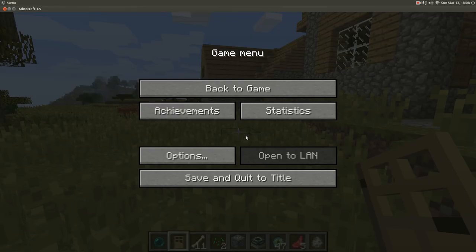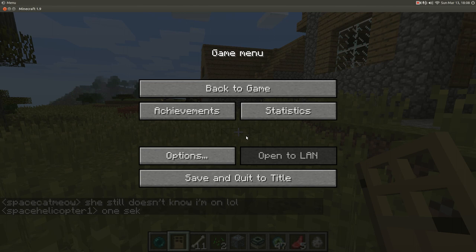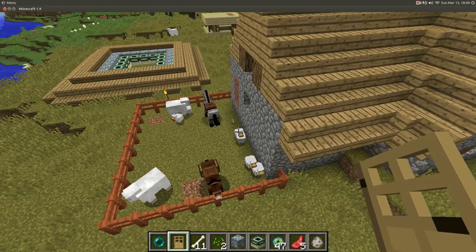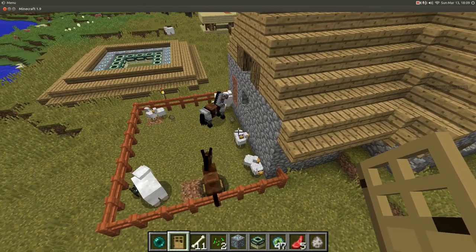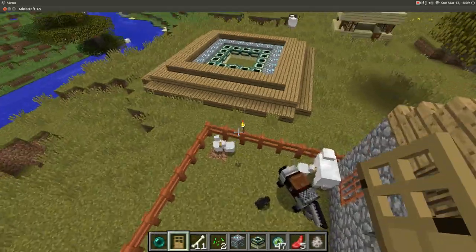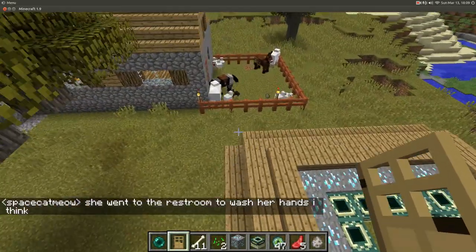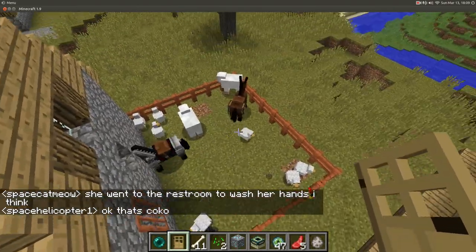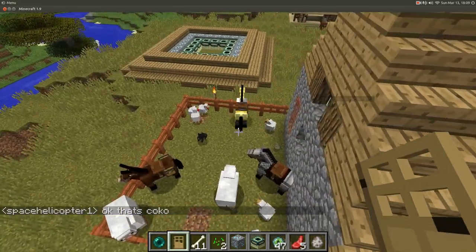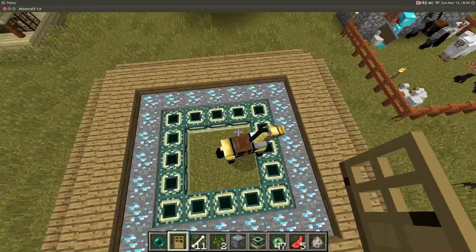I'll be right back. And I'm back guys. As you can see, this is Rainy's house. There's his chickens — I think one of them just pooped out an egg. Then he had a mule and a horse. Then he had sheep, and then he has chickens. A lot. That's one of my brothers.